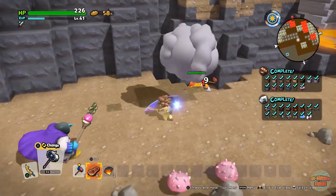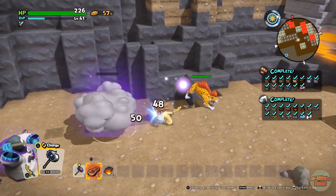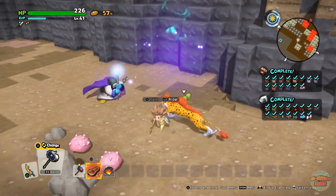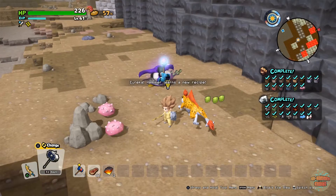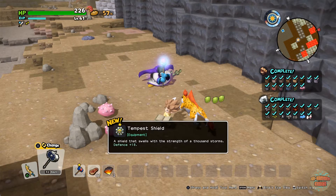Okay, now as you can see he's nearly down, but all the enemies are always aggroed. There we go — when you defeat him for the first time, you will learn the recipe for the Tempest Shield.